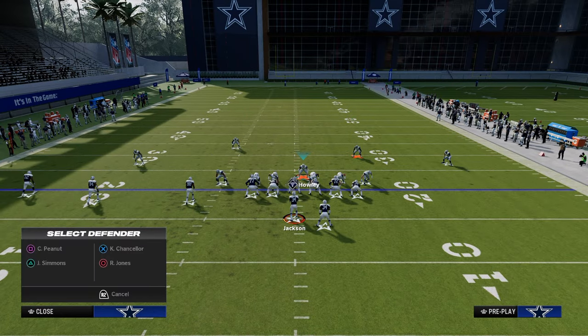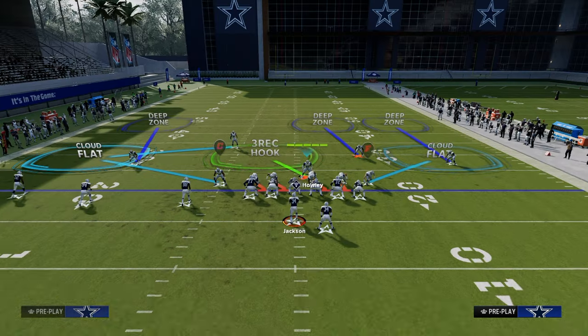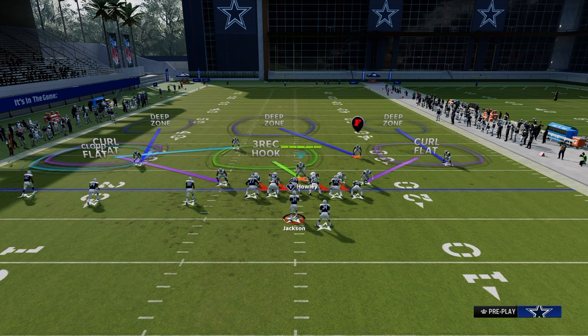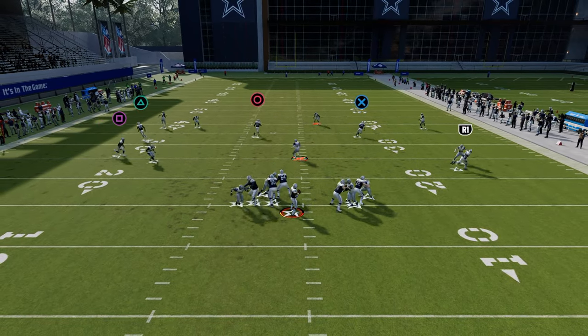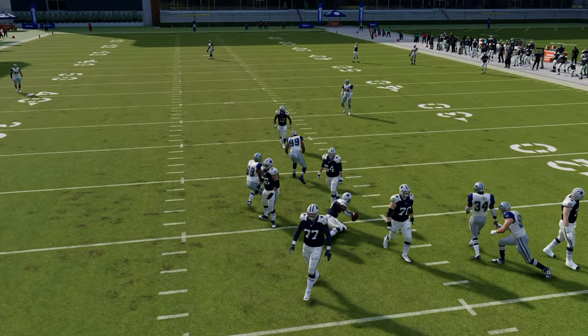Another underrated element is the safety cloud flat — shade down, then over top, then outside. This puts the safety in the cloud and creates a really effective defense. The simplicity of stacking zones and using different scissors to create better leverage for your man coverage will take this defense to the next level.